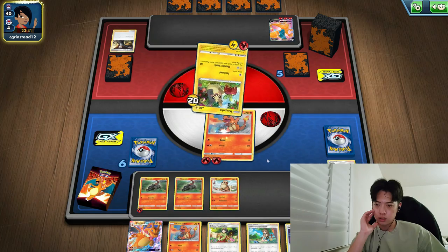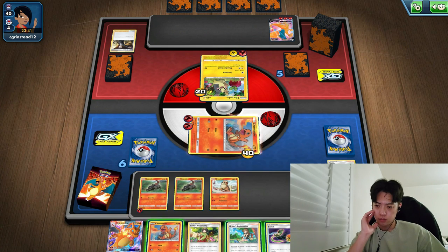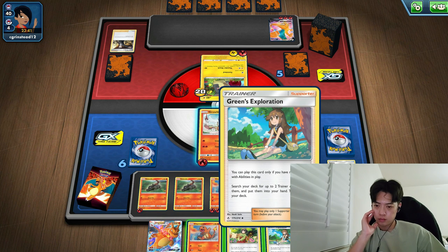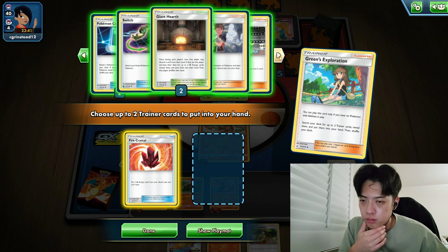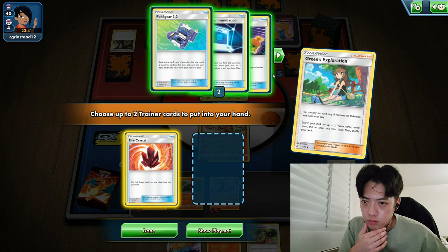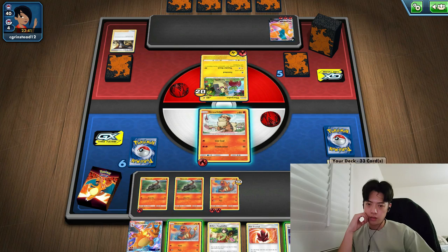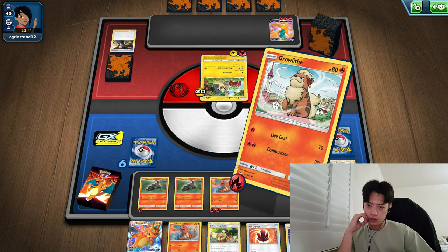He's gonna try to take on my Charmander — hopefully it's gonna be tight. It is paralyzed which is not good, but I'll put an energy on that one and try to look for another fire crystal. I think switch is actually pretty useful right now, so I'll do that.